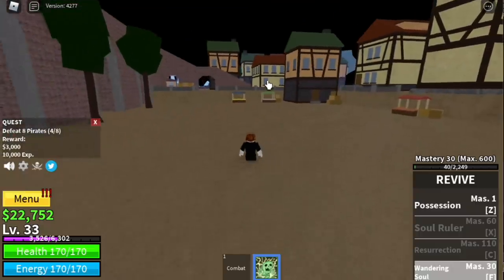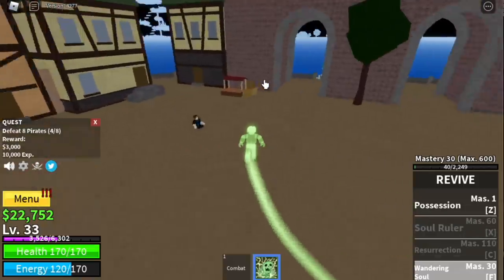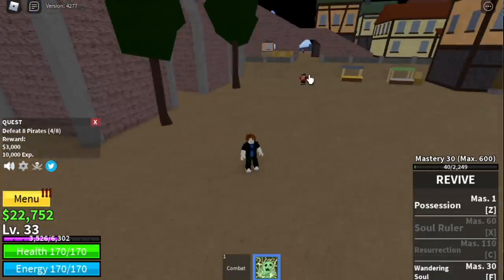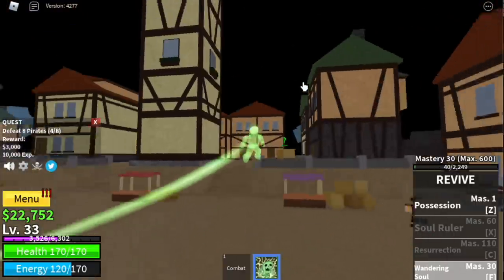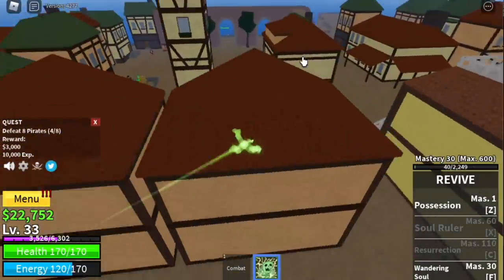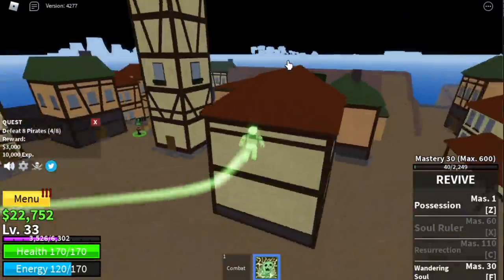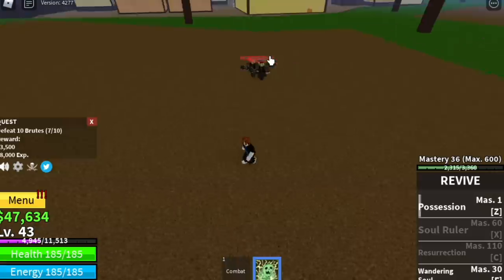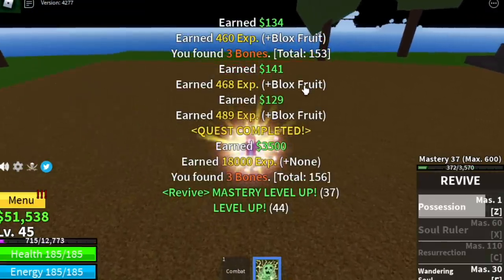Before reaching level 55, you're going to unlock the Wandering Soul. We're using it — but it has no damage and you cannot go through buildings, just like Casper. Revamp please, developers! To make things faster, I suggest you just focus on the Pirates rather than the Brutes.